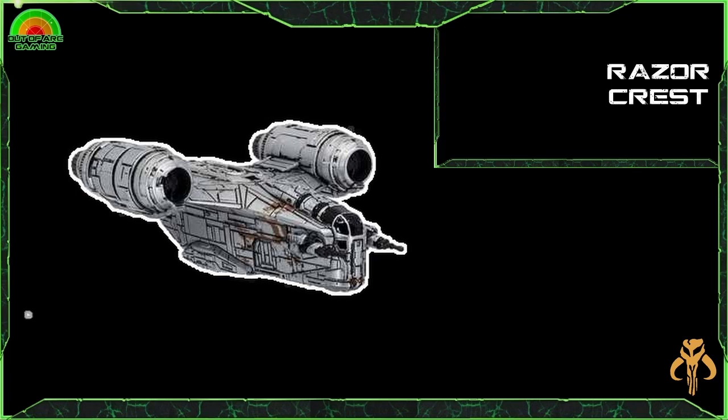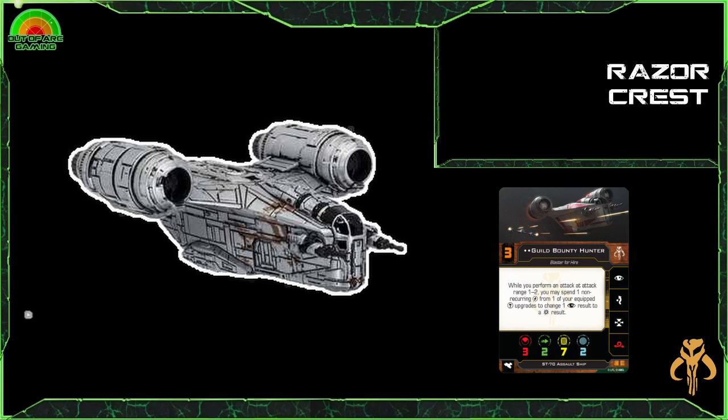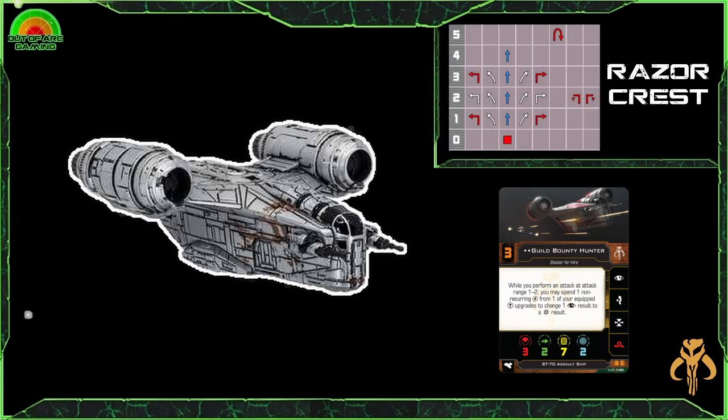It's a bit of a junker, but it gets the job done. It's got a pretty good stat line: three attack, two evades, seven hull, two shields. You get focus, evade, target lock, and red barrel roll — if you're using Q90 you get calculate instead. You only get three pilots with this one, so not a huge selection, but that's not actually that bad. It has a really interesting dial: a red stop, a 5K turn, a lot of red maneuvers — the one and three hard turns are red, the two talon — and the only blue maneuvers it naturally has are the one through four straights.